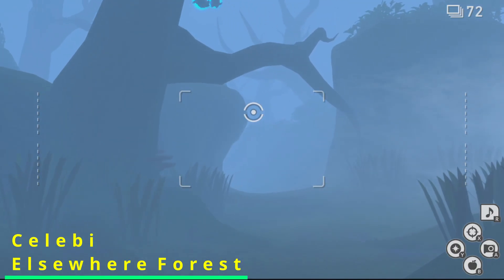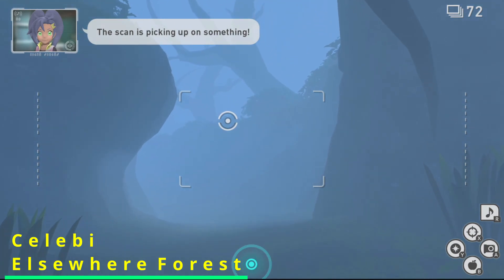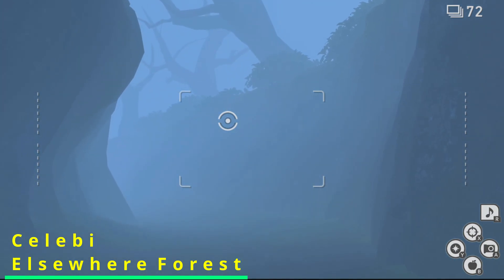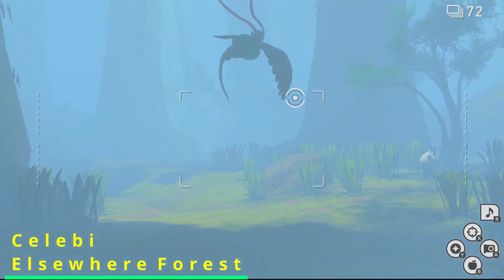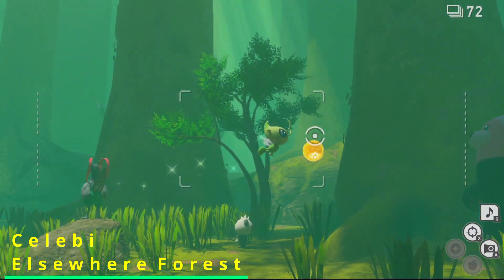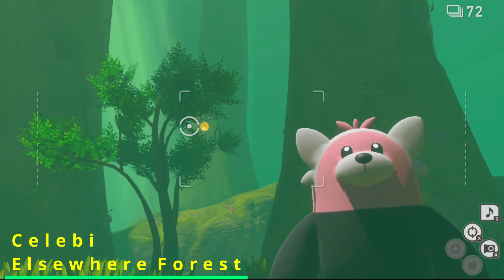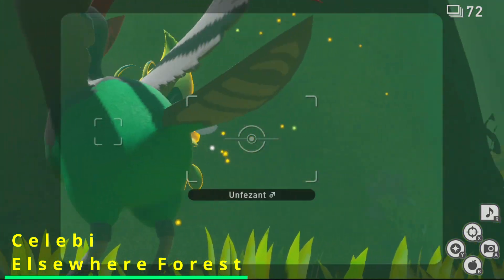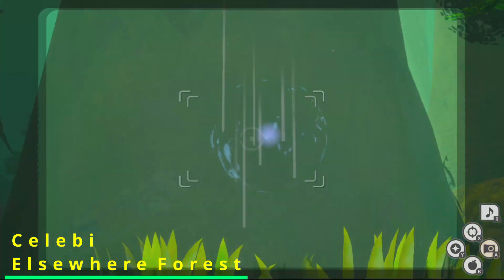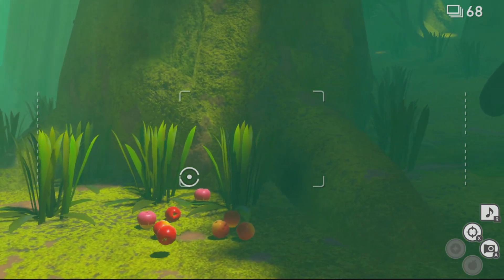The next mythical Pokemon is Celebi, which can be found in Elsewhere Forest. In order to find Celebi, it's actually pretty easy — Celebi appears at the very end of Elsewhere Forest in the standard stage and appears right in front of you dancing around. The tricky part is you've got to hit Celebi with a Lumi orb to get it to glow. After being hit with the Lumi orb, it will attempt to teleport away.